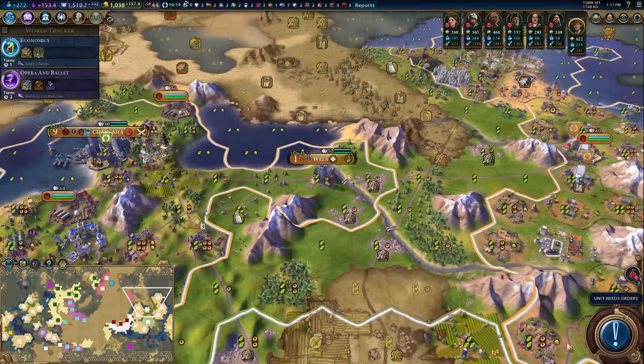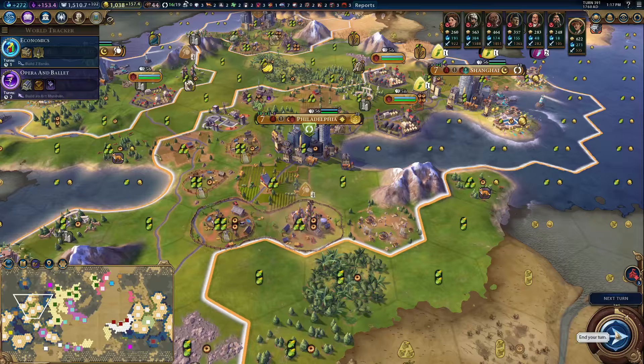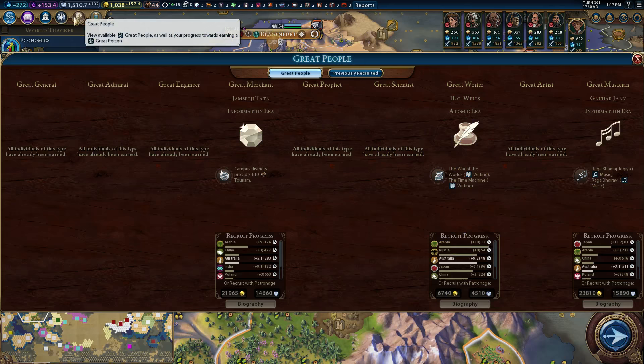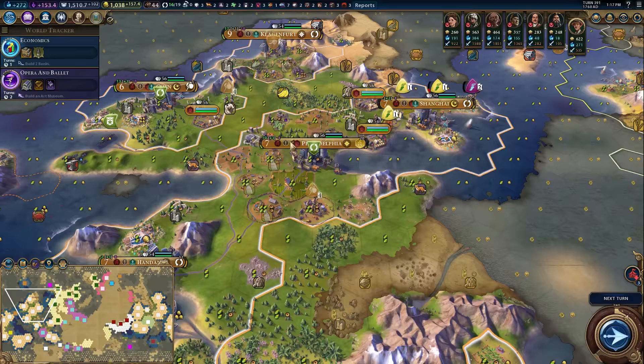We'll wait for the borders to expand. Clearly we're going to build an outback station here, because it's adjacent to the cattle — so that's going to be fine and swell. We've got so many great people — only great merchants left. And we're not on par to get one. There's great writers and great musicians, but that's it. So I definitely don't have to worry about running any policies that give me great people points.